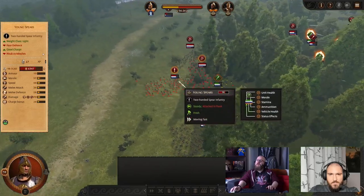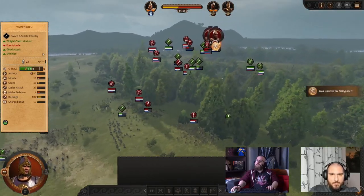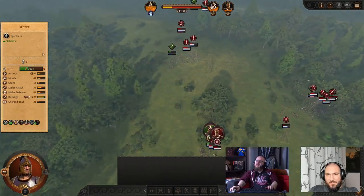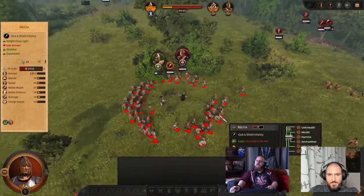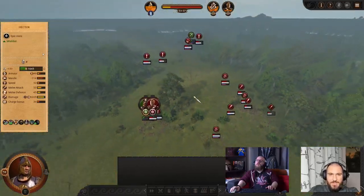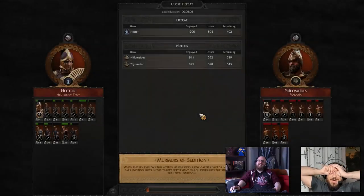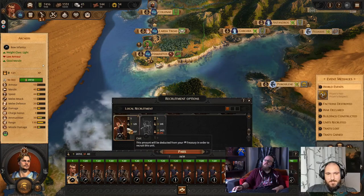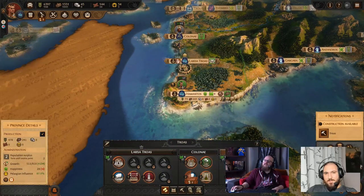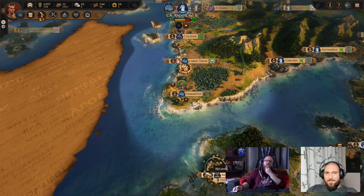The swordsmen are chasing away the harpies and the young spears — not doing too badly, except for one unit that is losing heart. The militia warband ran away but is coming back. I still have a chance — I'm looking for the comeback. If you can take out their heroes I think you're good. One unit is already gone — nope, apparently that's not going to happen. Once I have my full first army I can go smack up the Mycenaeans.